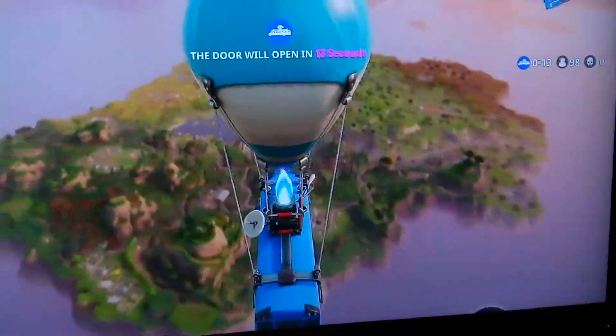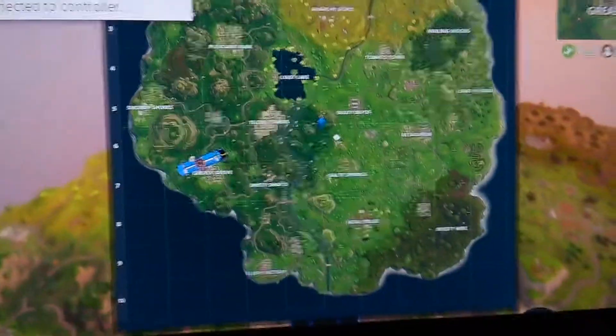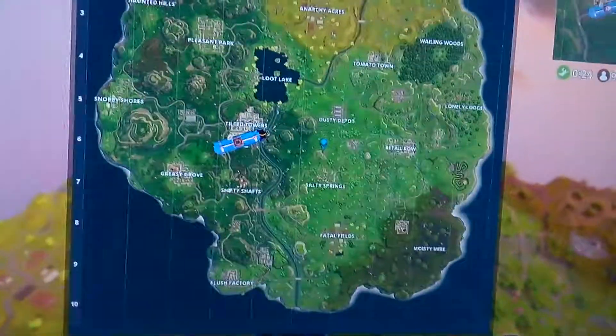So now me and Jay are going to set up a spot, just to prove it. Jay, where is the bus landing in your game? Right over Greasy Grove — exactly where my bus is landing. So me and Jay are going to meet on the mountain.